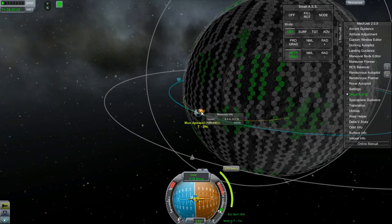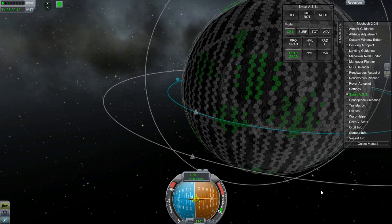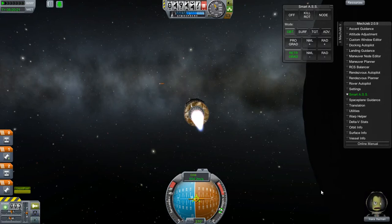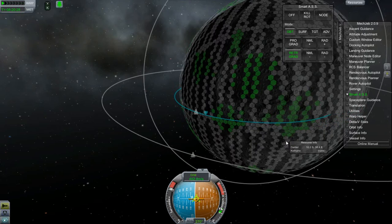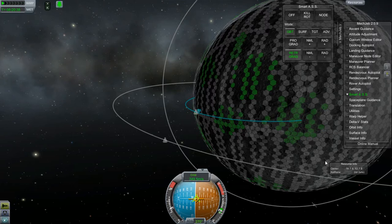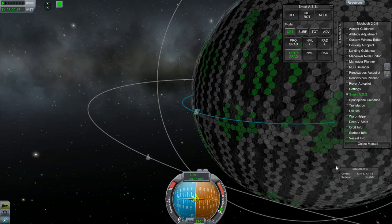I'll go ahead and clear it out and start my burn. I don't sense that anything's happening - probably haven't fired that engine yet. There we go! Let's fire until I get about where I want to be, in the middle of that deposit. May burn a little more. That's about what I want. Now that was the easy part.